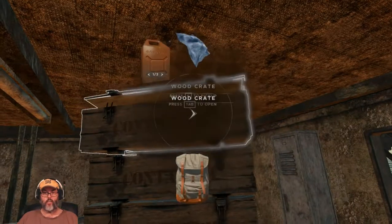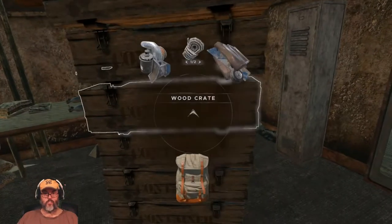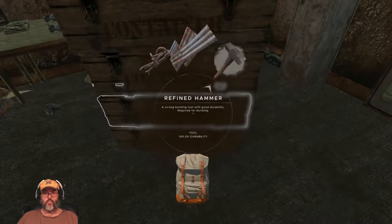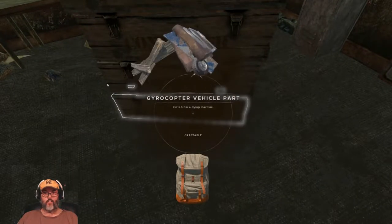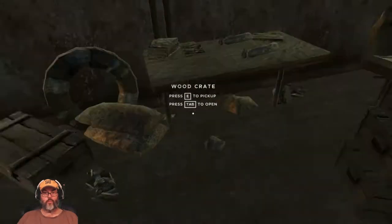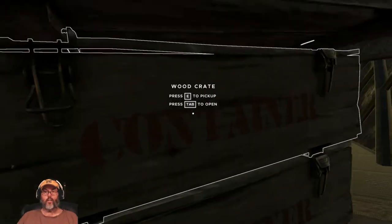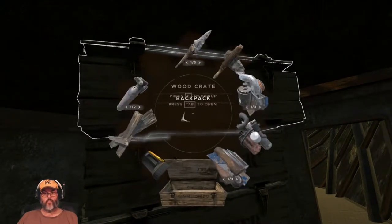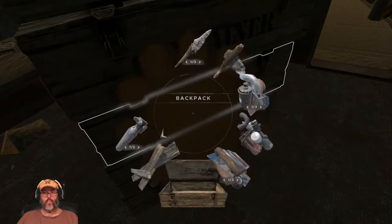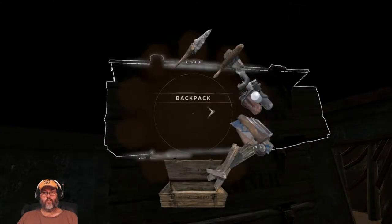I've got a couple of jerry cans, cloth, another jerry can. Engines, engines, light, plank. The tarp we're going to drop — god look at all those tarps. We've got only one cloth, a light, and air tanks. Three of those.